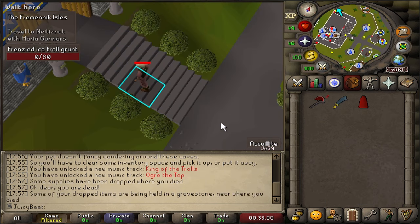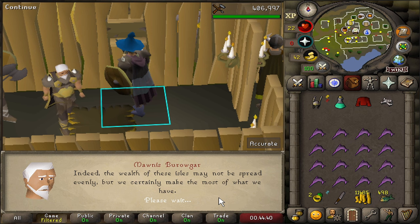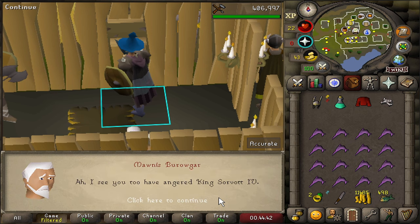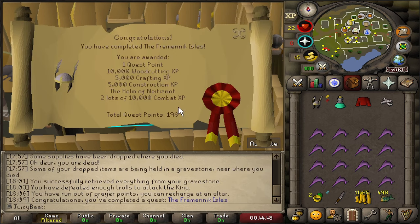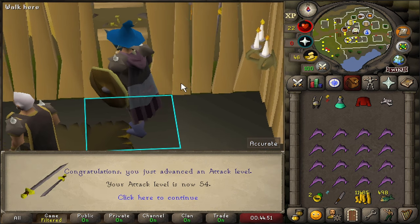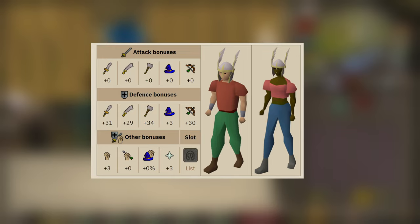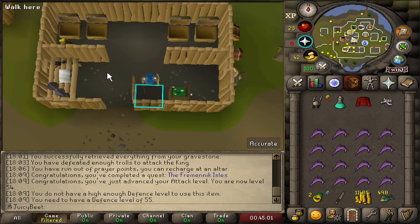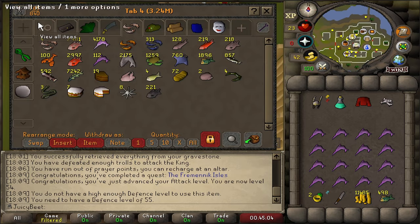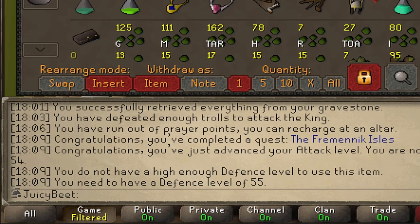Hold up — I swear there were no hit splats on me just then. Run the tapes — I'm pretty sure I just got robbed there. Despite the trolls and Jagex conspiring to take me down, we managed to get back to the Troll King, take him out, and that is the Fremennik Isles complete. With that, we have access to the Helm of Neitiznot, which is going to be one of our best-in-slot pieces of gear for quite some time. Not only does it have solid defensive and strength bonuses, it also has a prayer bonus on top of that — very handy all around, and super cheap since we can just re-buy it from Morriss for 50k. We also got 54 Attack at the end of the quest.